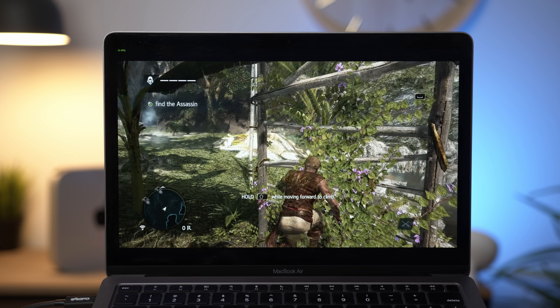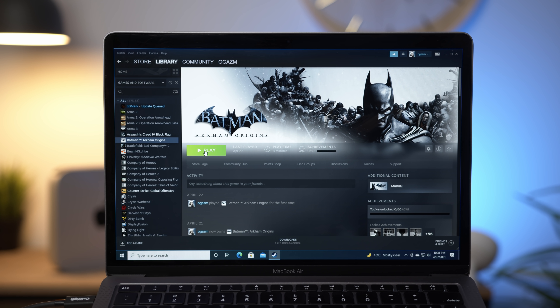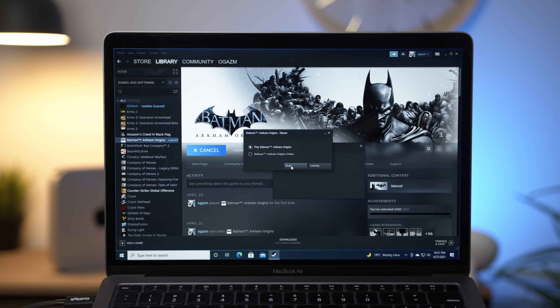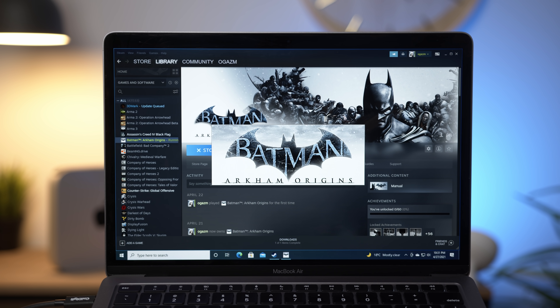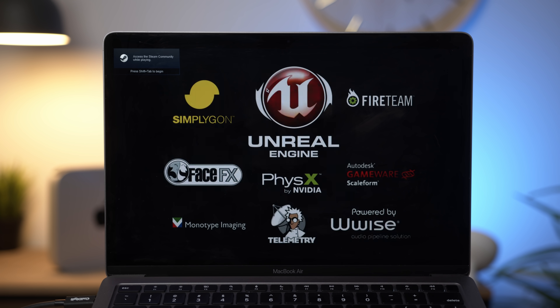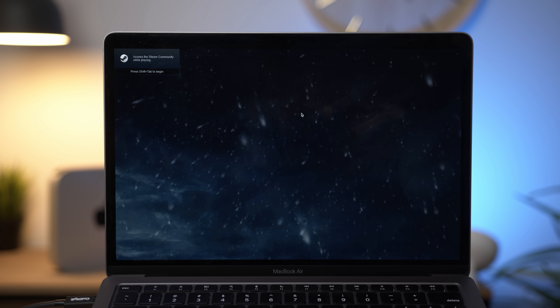Let's move on to the next game, which is going to be Batman. These games are not super graphically intensive — they're at least a couple of years old. A lot of games just don't work, such as Valorant, which I mentioned in my previous video, because it has an anti-cheat system which is not yet compatible. We're still waiting on Microsoft to increase the compatibility of its x64 emulation on Windows 10 on the ARM version. Hopefully in six to twelve months this might be improved.